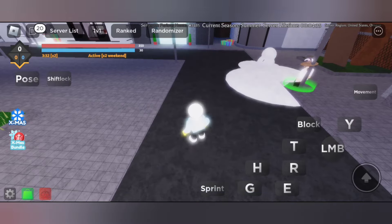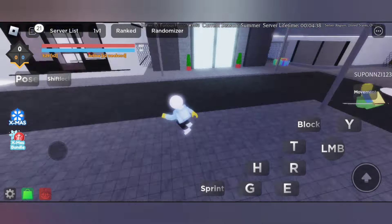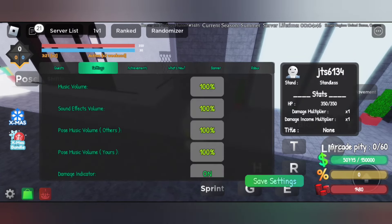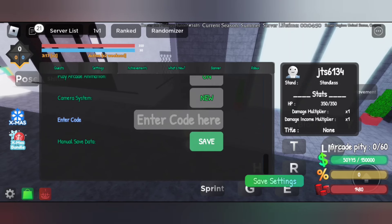On the left hand side we have Xmas and Xmas Battle 2, so you can just click on it and view it. It's really cool guys, we have lots of things here. You can buy items if you have some snowflakes, so really really cool.